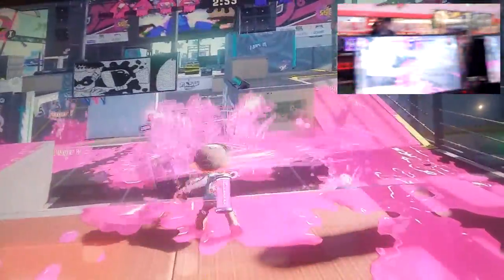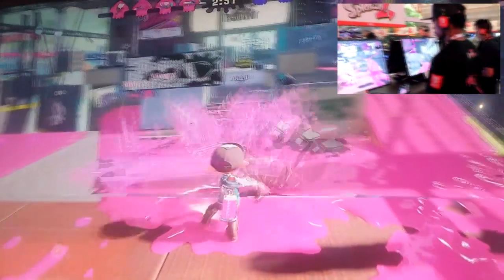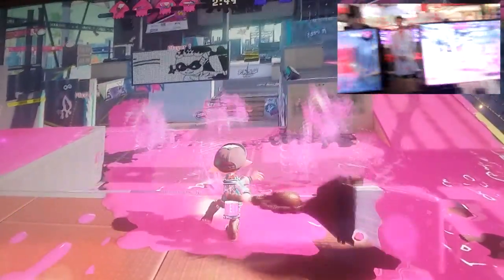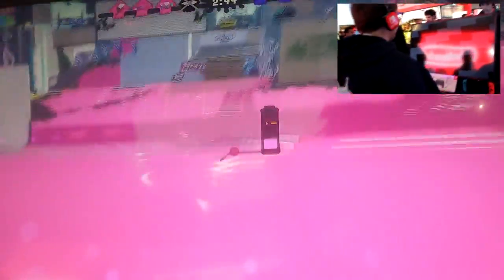For the first match I was testing out some basic Octobrush things for Silver the Brush Extraordinaire, but it also gave me an opportunity to use the Autobomb. As you'll see, when you throw it a ring shoots outward that is meant to detect any nearby squids, and if nothing is found it just explodes like a normal bomb, which I think is a neat little bit of versatility.